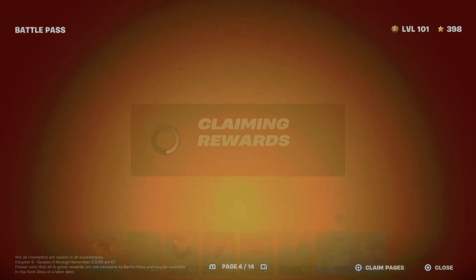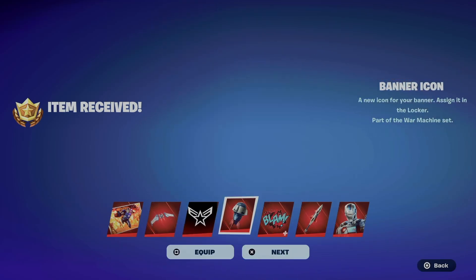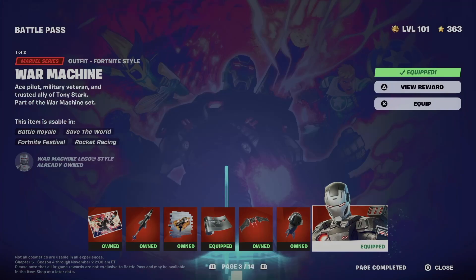For me that's square, and I can claim the entire page. Just hold on to X and there we go — we can just equip everything from here, or we can go next if you don't want to equip it right now. We got everything from here so we can go on and take a look at everything we just got.